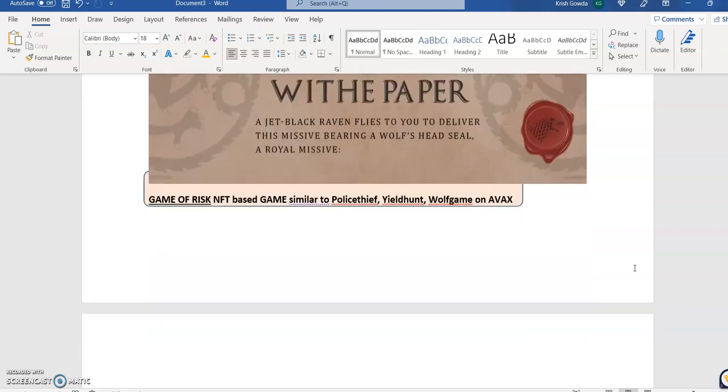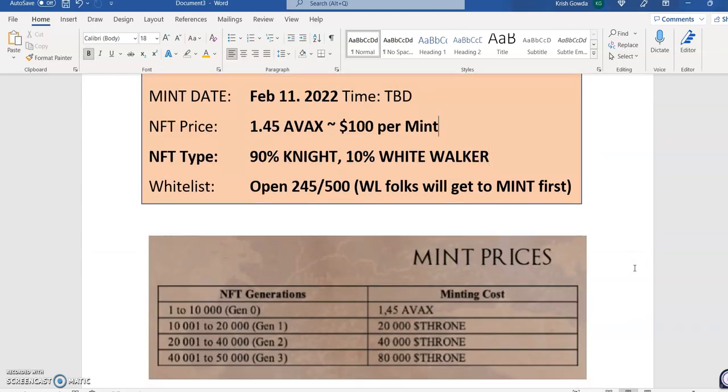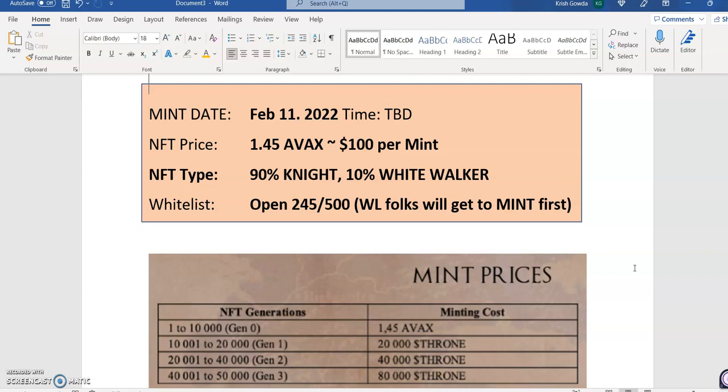So just to give the highlights: the mint date is February 11th and the NFT price is $45 in Avalanche. There are two types of NFTs — one is called Knight and the other is the White Walker. The probability of getting a Knight is 90%.